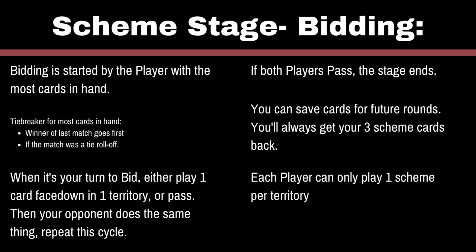So how you'll actually play the Scheme Stage is one at a time, starting with the player with more cards in their hand. You'll play one card from your hand onto one territory. If it's a draw for cards in hand, the winner of the last match goes first. If that was also a draw, you roll off. If you don't want to play a card, you can just pass your turn. But if both players pass back to back, the stage is over — so be careful, and you don't want to give your opponent the chance to end the stage early. Also, your three main scheme cards — Control, Persuade, and Investigate — must be played in different territories. You can't play two in one area; they have to be spread out.